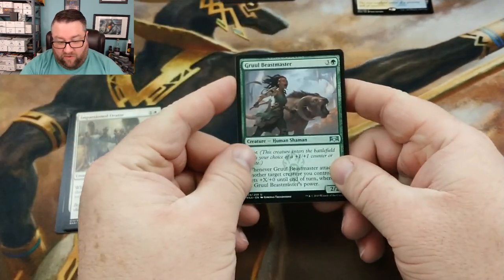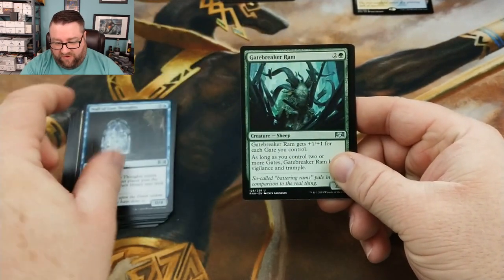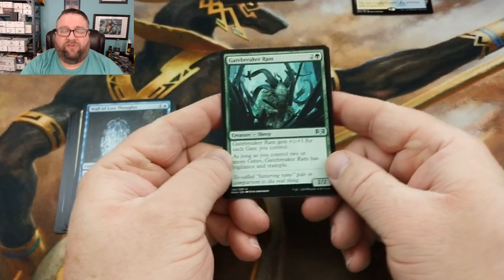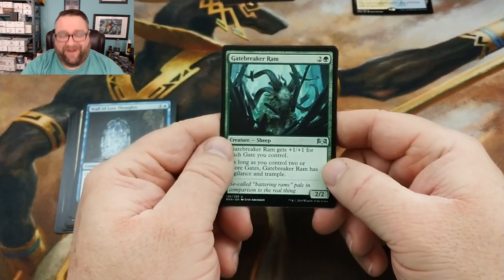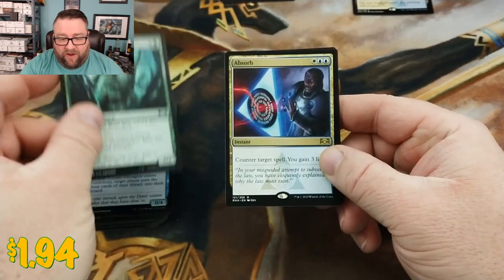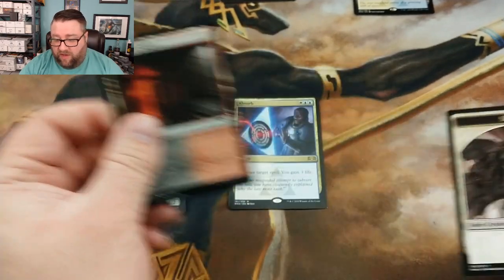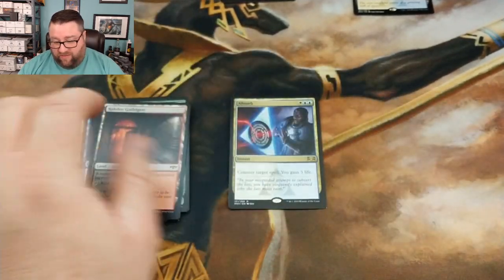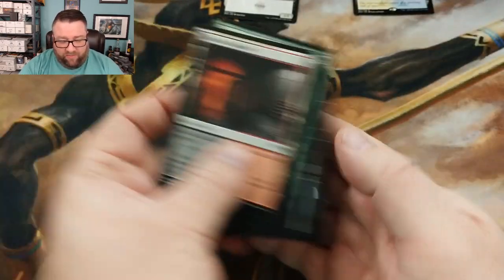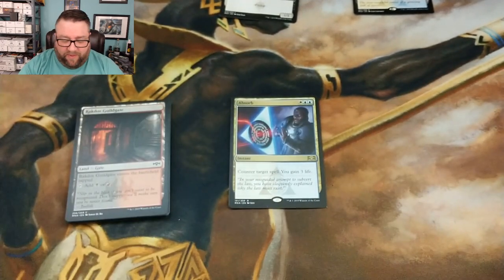All right, we got a Beast Master, Wall of Lost Thoughts, Gate Breaker Ram — so sick of seeing this card in Arena, but I understand the draw to playing it — and then we got ourselves an Absorb. This will go into the rare spot. We won't include the token, and the rest of this is just going to go throughout the rest of the random stuff in the box.